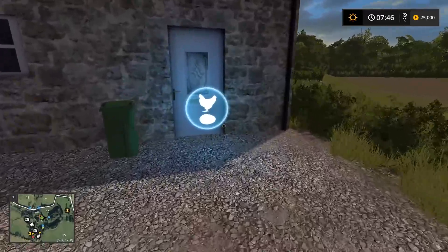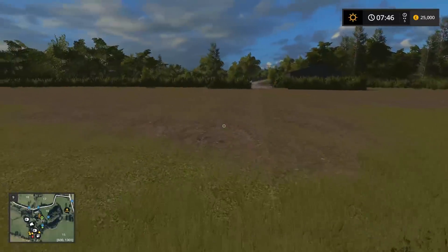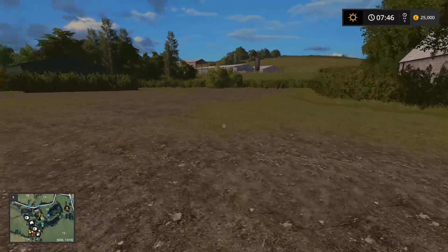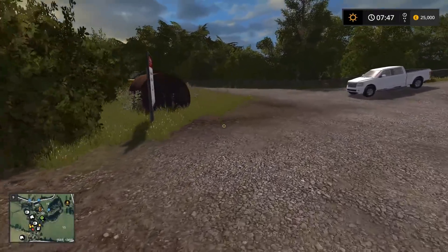Here is the egg sale point — this is where I'm probably going to sell all my eggs. They're right on the doorstep of our yard. We can actually jump over it and we're back in the placeable yard. So that's the placeable yard, the egg sale point, and also a little easter egg I found with the church.